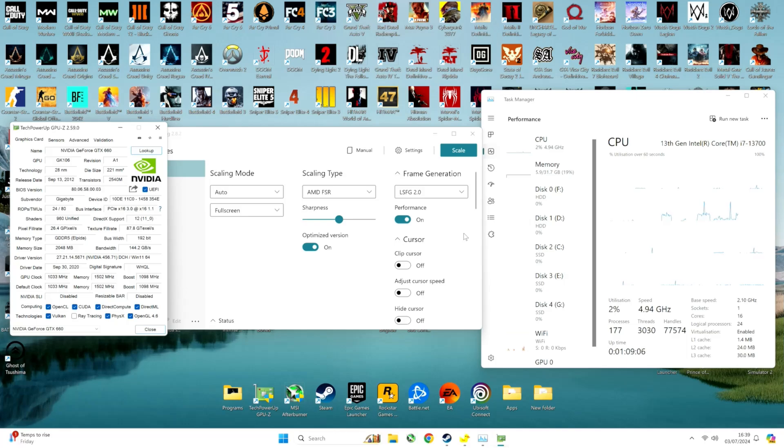Welcome back to another benchmark. Today I've already tested frame generation on around 20 games using Lossless Scaling on a GT 660, and it didn't work for most games except for 4 of them: GT 5, Hitman 3, Dangle i2, and partially The Witcher 3 since I had trouble with frame rate, but still it was better in general.